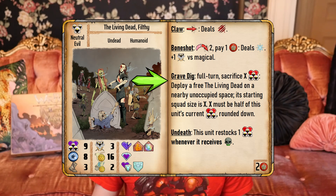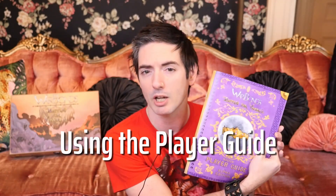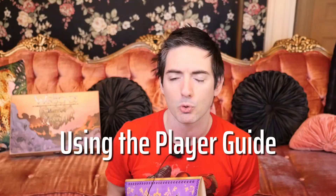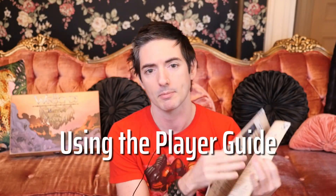By default, all newly deployed units start with zero loyalty. During gameplay, you will utilize the player guide to look up the various squad and elite units that you wish to deploy within your army. Each unit lists the means by which they can be deployed from.